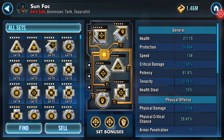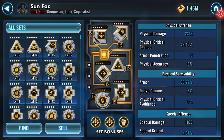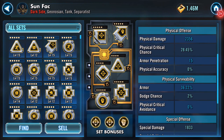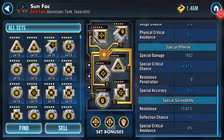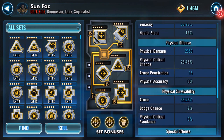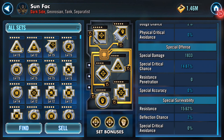Speed-wise, not that great at 158. Potency and tenacity are quite high. Protection is 51,000, health 27,000. Damage-wise he doesn't do huge amounts, it's just persistent and he heals from everything. If you're not aware of what he does: 2,356 physical damage, 1,833 special damage. Special and physical crit chance are pretty low. Potency and tenacity are on there, and resistance of 15.62.